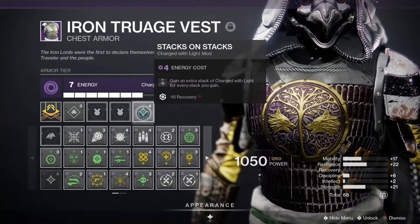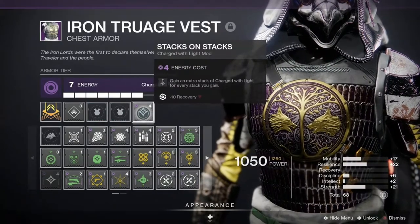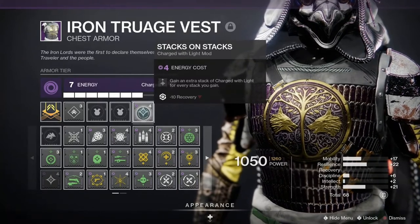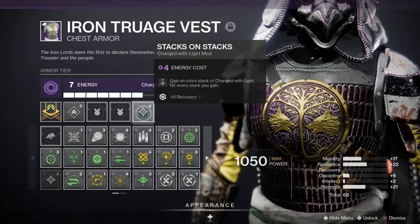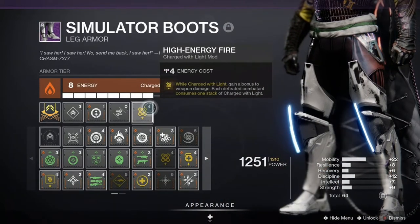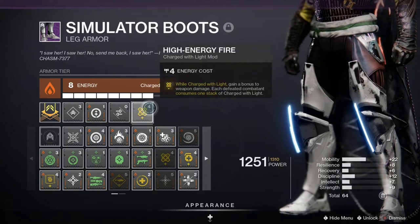The way that we recreate the Holding Aces perk is with Stacks on Stacks — gain an extra charge of Light every time you become Charged with Light, at a cost of negative 10 recovery. And finally, we have High Energy Fire, which gives a 20% weapon damage buff when you're Charged with Light.